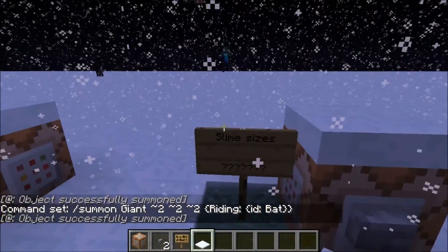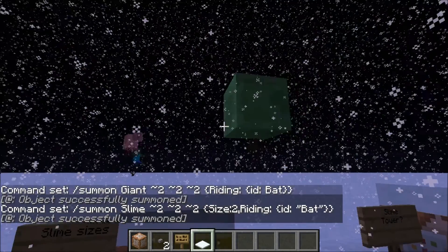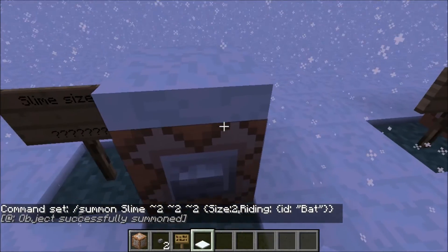What have I got next? I have slime sizes. So as you can see here, I've got summon slime — made a mistake — summon slime, 2, 2, so it's going to spawn the same distance away, but I've got size 2 to start with. So it's size 2.